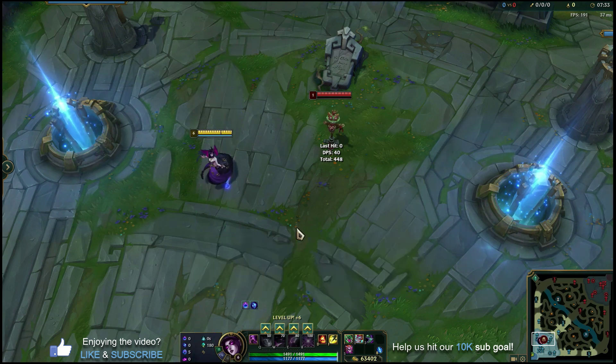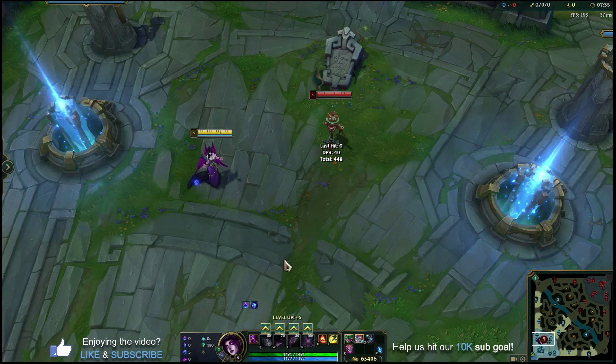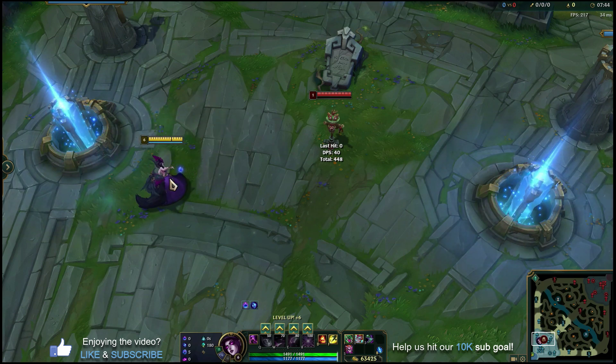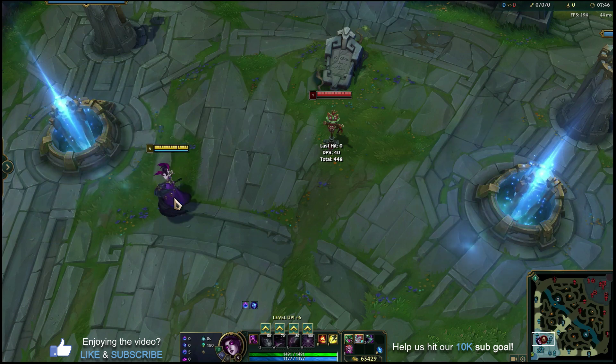So what that means is if you hit somebody with a Q, you're going to heal. If you hit somebody with a W, you're going to heal. If you hit somebody with your R, you're going to heal. So there's really good sustain. If you're around 25% health in the mid lane and you're not sure if you need to back, you can just cast Ws and Qs on enemy champions and heal back up — it's pretty surprising how much healing you'll get from it.